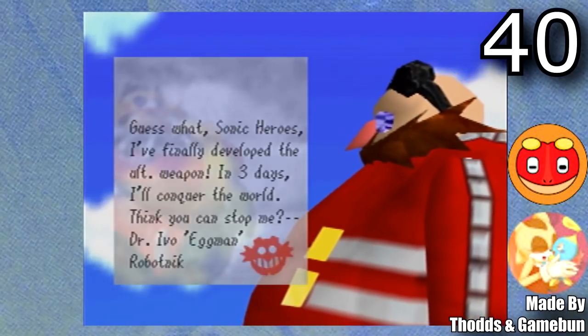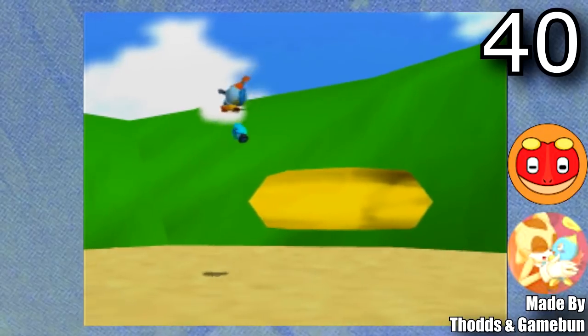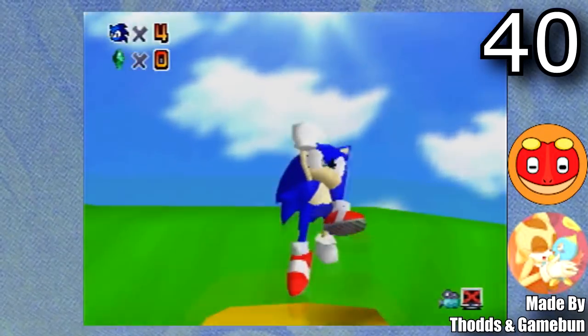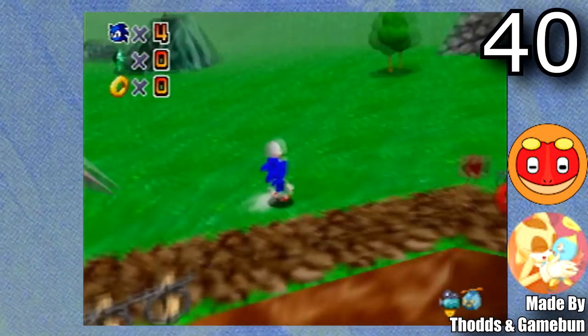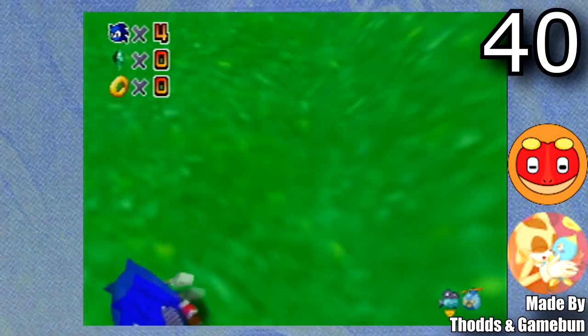This is Mario 64 Sonic Edition Plus, made by Thods and GameBun. This hack is really cool because it lets you play as Sonic the Hedgehog — you have a ton of Sonic's moves, and all the enemies are reskinned too. You can tell a lot of time and effort went into this one. If you're thinking about playing through Mario 64 again, this would definitely be a pretty cool way to do it.